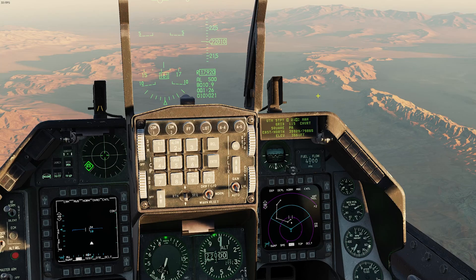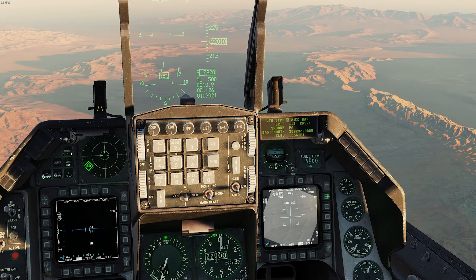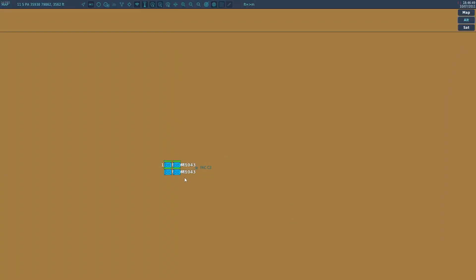Let's verify that by looking at the TGP. Go to the right MFD and hit TGP. Brighten it up a little, go to white hot, go to narrow, and zoom in. There are our four Humvees that we were looking at on that JTAC position - right there. So it did in fact work.